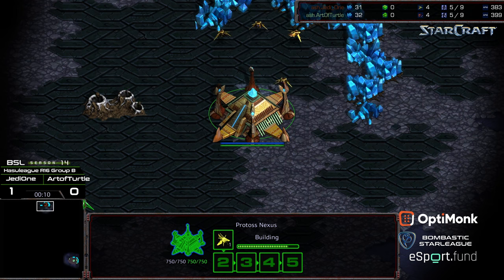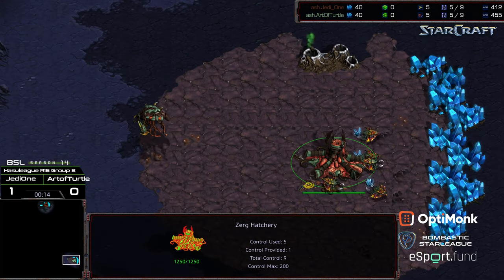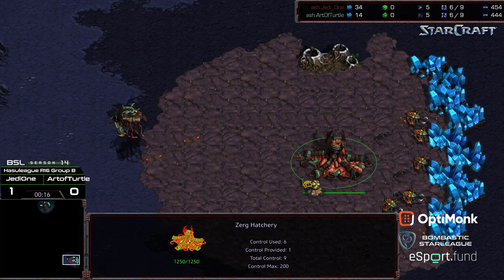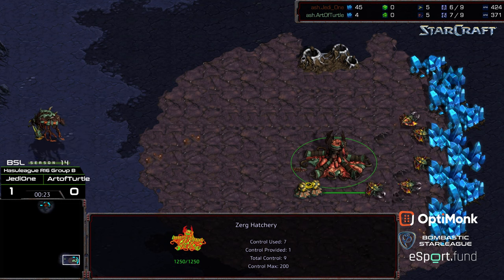Jedi 1 starting at the 12 o'clock location is the Brown Protoss, bottom right hand corner. We have Art of Turtle starting as the Zergling Green — or Darkish Green, because it's like Marine Green, whatever.